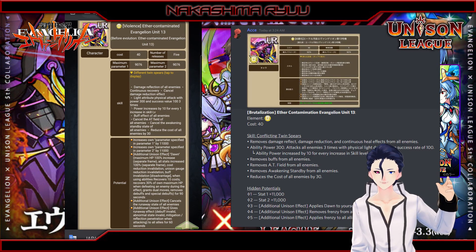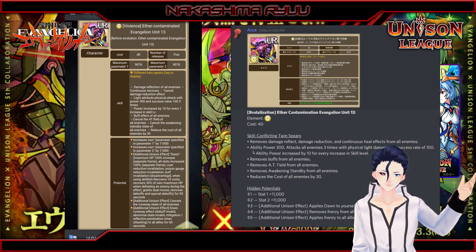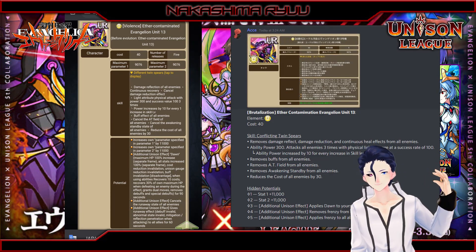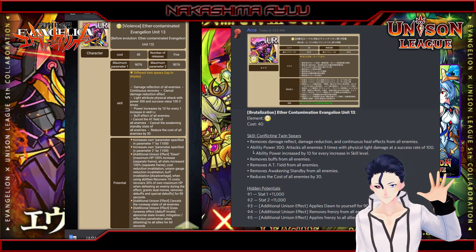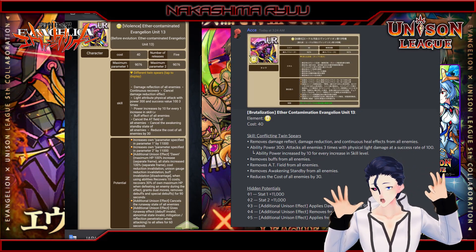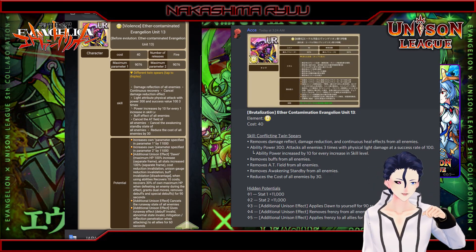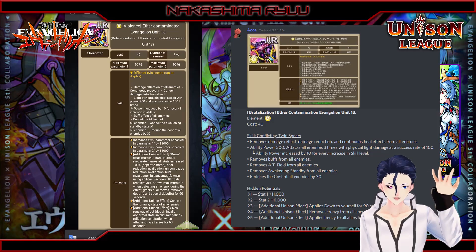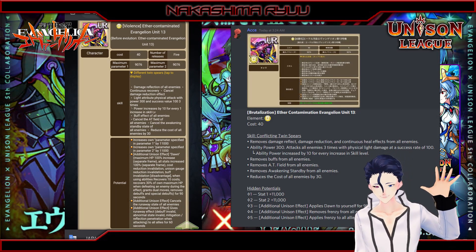The main skills remove enemy buffs, enemy AT fields, and enemy awakening standby modes, and 30 of their cost. It has 11k stat pots for the selected stats, and this is where it shines: at pot 3, it's self Dawn for 90 seconds; pot 4, removes frenzy from all enemies; and pot 5, applies frenzy to all allies for 60 seconds.